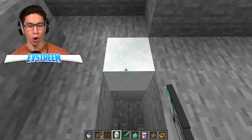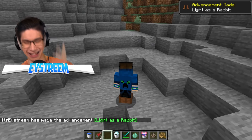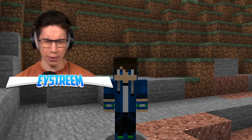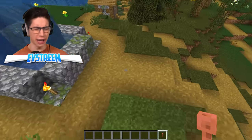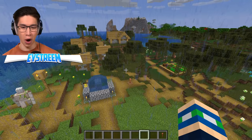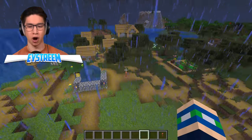With powdered snow — if you wear leather boots and walk over it, you get 'Light as a Rabbit.' That makes sense because normally without leather boots you sink into powdered snow. Now for Surge Protector: you can't just place a lightning rod anywhere — it has to be inside a village. Then you wait for thunderstorm weather and the lightning rod needs to get struck by lightning in the village, and you get the advancement.